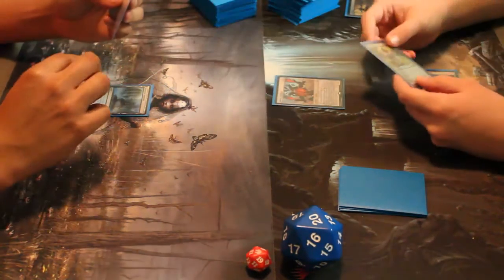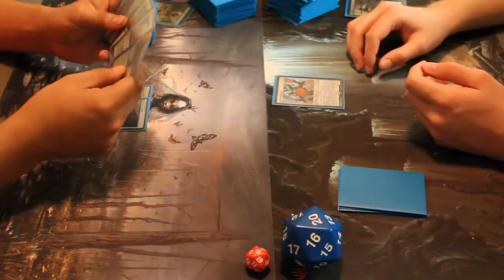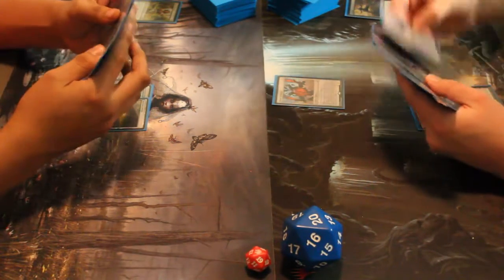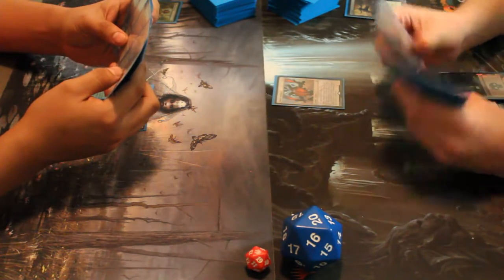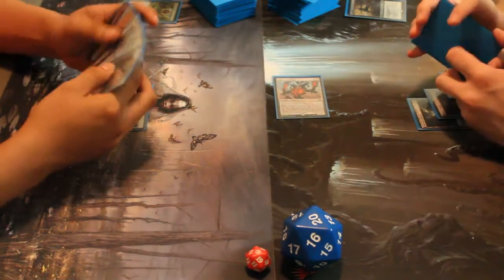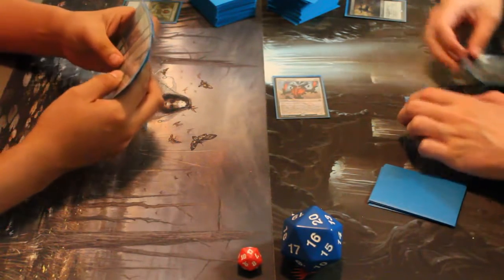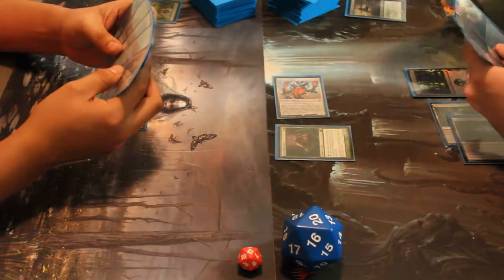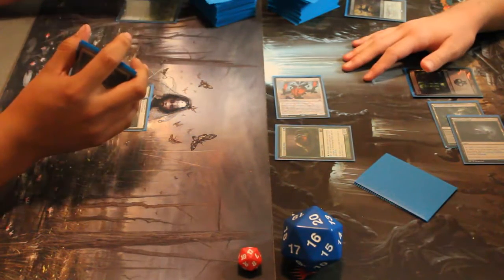Dang, this is crazy — that's a UMA one, yeah, that's why. Foil Noble Hierarch. It's the Horizon Canopy — pass. Nothing, huh? Stone nothing? Couldn't be telling you my secrets. I don't think that's how it works. Combat — take three. We're going to go green and a colorless. Red — Scavenging Ooze. Go ahead.